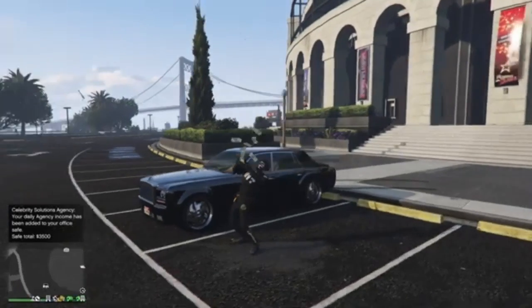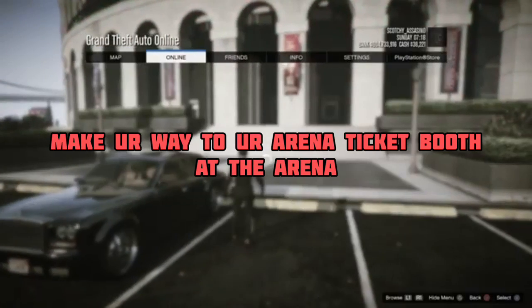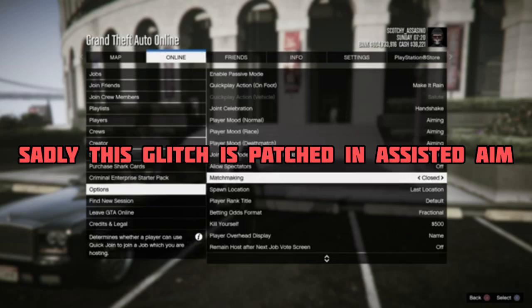Yo, what's good everyone, today I am back with another dope god mode glitch tutorial. To get started, make sure you are in a free aim lobby, then also make sure that your matchmaking is set to closed like mine.